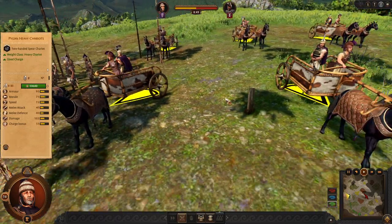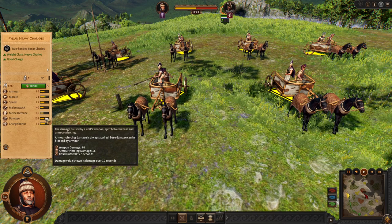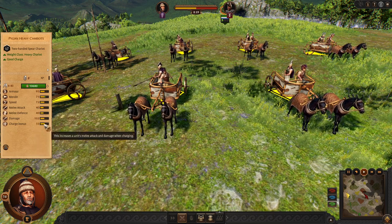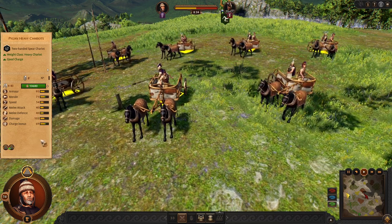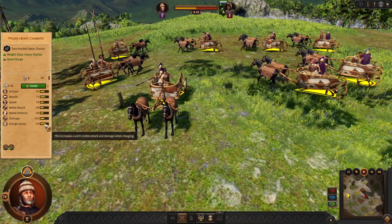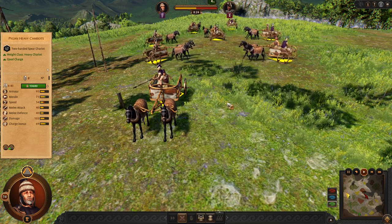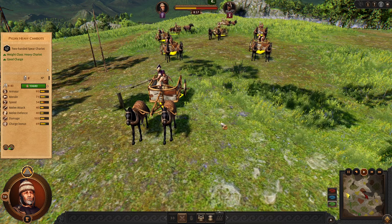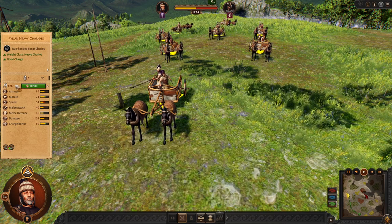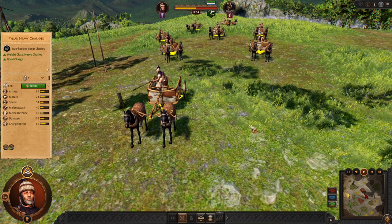Next we have Pylian Heavy Chariots. They are very heavy and very good — comparable to other chariots, even better I would say. 55 charge and 72 speed. But now we can have the Wedge formation all the time. With it active, 69 charge on the heavy chariot — this is going to deal tons of damage. But be careful: this is a very expensive unit with only 8 models instead of 12. So you are going to deal a lot of damage, but you don't have enough models. It is quite balanced.